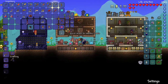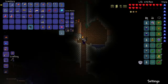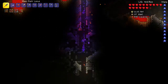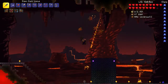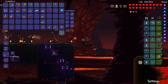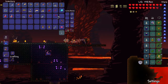So I think what we want to do is just build out the arena a little bit more - just a little bit farther. We might also want to consider placing a heart lamp or two so that if we can move away from him we don't have to worry about standing there tanking a bunch of damage.